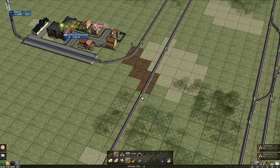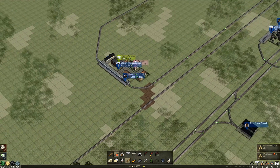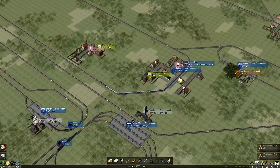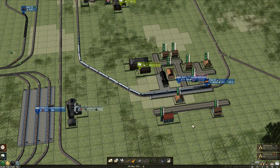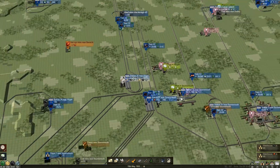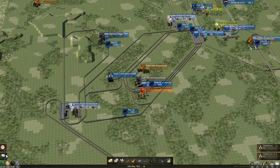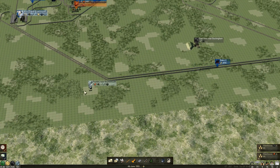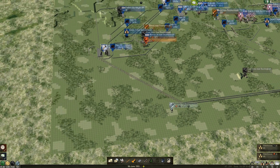Doesn't matter about the extra blocking signals — there we go. Now will you start picking up mail? Yeah, there we go! Let's get that done as fast as possible. Our tokens are going up. I still feel like we need more foundry stuff going on.